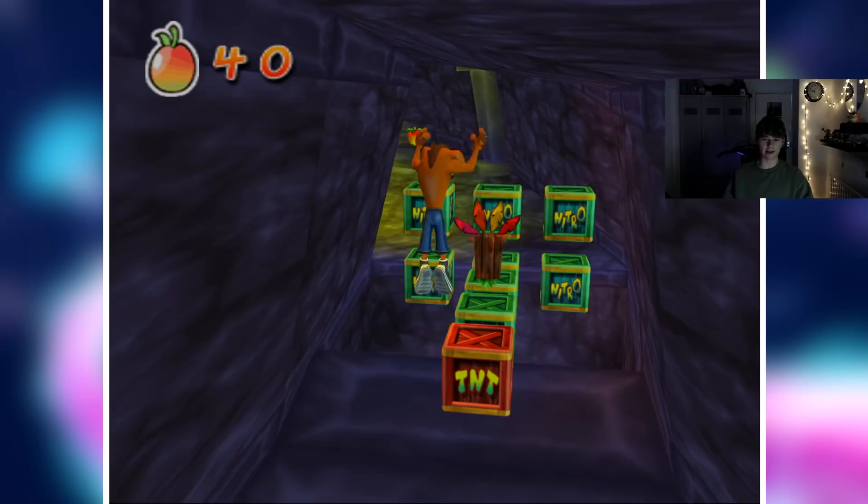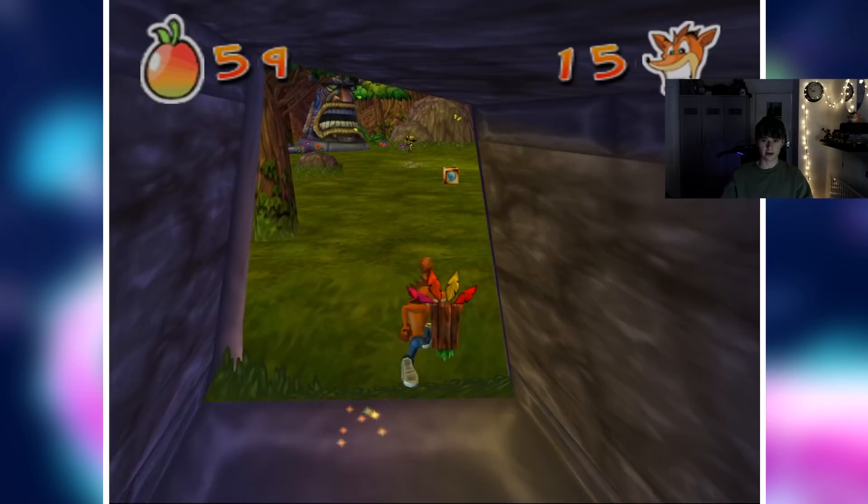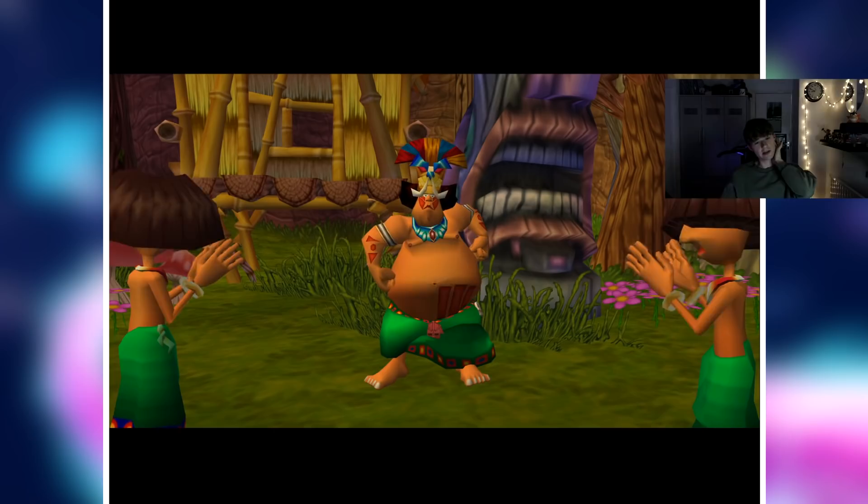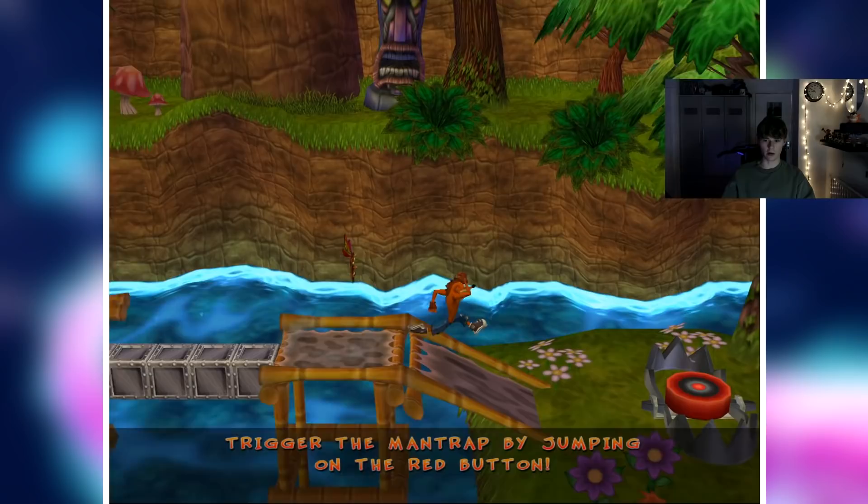And the runaway section where you have to help Cortex — how am I forgetting so much of this game? You know, where he's being chased. Yeah, that's this bit. Let's not die here because this is like a 30-second unskippable cutscene — you have to watch it every time you die. There he is, Papu Papu himself. For those of you who have never played this game, we now have to guide Cortex along a path.